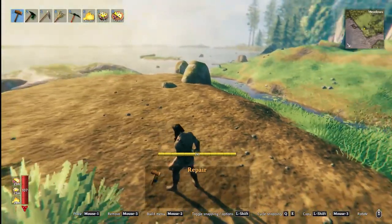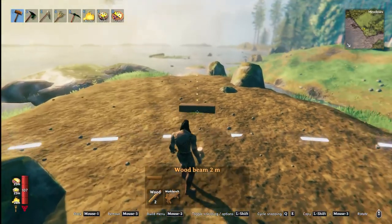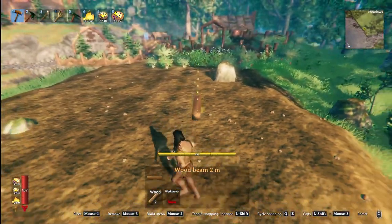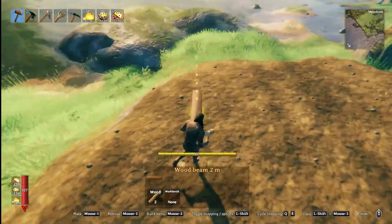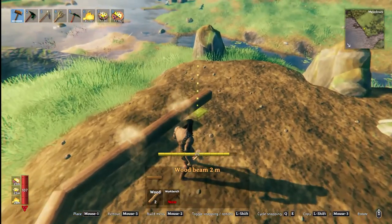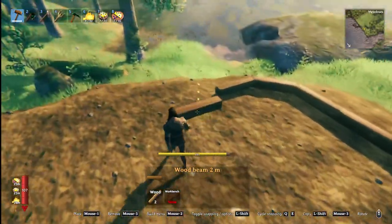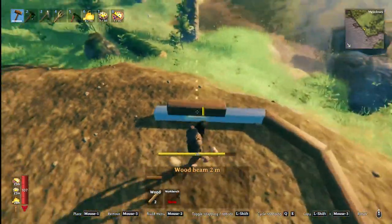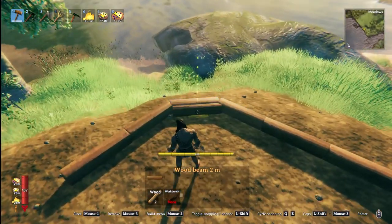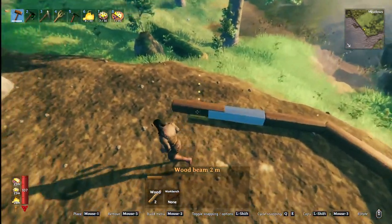I've already gone ahead and cleared ourselves a little spot for this barn that we're going to be building. First up, we're going to start off with some wood beams — two meter beams. I'm going to lay out the shape of the structure first. It's going to be three of these two meters, so about six meters, and then a slanted 45-degree angle two meter wood beam, and then going straight across.